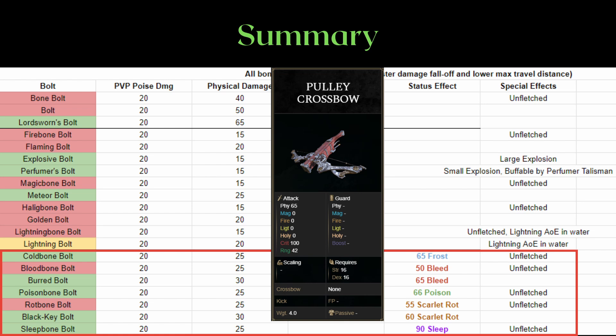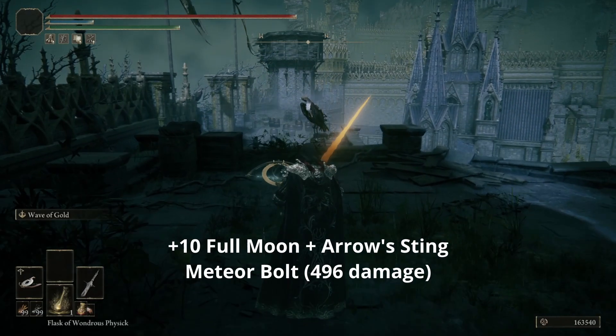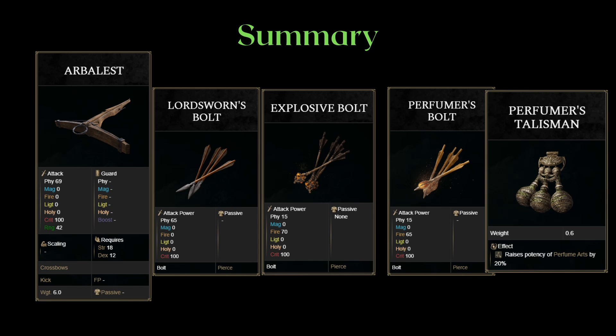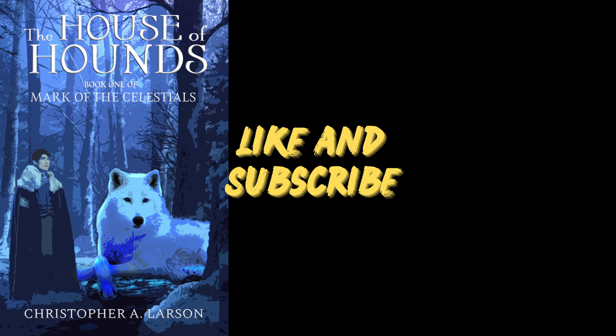Now let's do a quick summary. The Pulley Crossbow uses ammo at 3 times the speed, but it is hands down the best status application crossbow as you shoot 3 bolts in 1 volley. The Full Moon Crossbow has one of the highest damage potentials with the Meteor Bolt or even the weaker Magic Bone Bolt. Otherwise, pick up the Arbalest with the Lordsworns Bolt for pure physical damage, or the Explosive Bolt for AoE. The Perfumer's Bolt also has high damage potential when paired with the Perfumer's Talisman — only run it if you're using that talisman, or else it's outperformed by the Explosive Bolt. As for the ballistae, use the Jar Cannon if you can meet its requirements, or the Hand Ballista if you want lower strength and weight requirements. If you want to support my work, please consider buying my fantasy novel or donating to my Patreon. Crad, signing out.